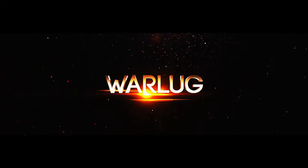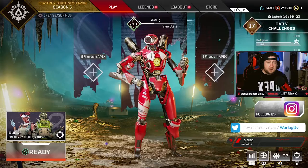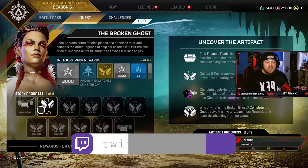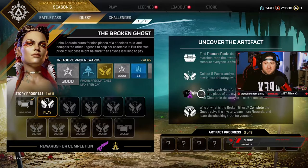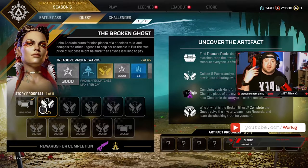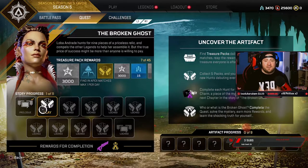What's up everybody, Warlock here, welcome back to the channel. Today we're checking out Loba's first quest. If you don't know, you had to collect treasure packs - one each and every day. Once you collect five packs, your hunt can begin. Since this happens once a week, we had to wait until they unlocked it today, and it finally happened.